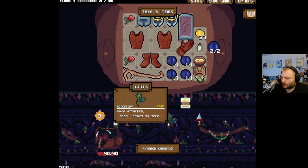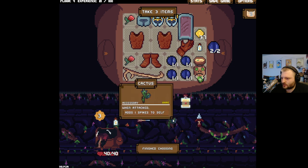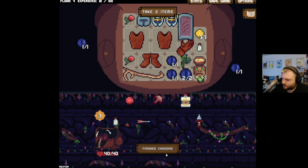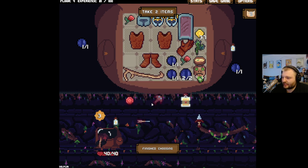Cactus — it's an accessory, when attacked adds one spike to self. I don't know if that's worse, but hey, I'll take that. It's nice and small. Adjacent weapons gets plus four damage — I do want that. We'll get rid of you. That's all of our healing, but we haven't needed it yet. We'll take this — you should be sitting at 25 if you get an extra one point from that.